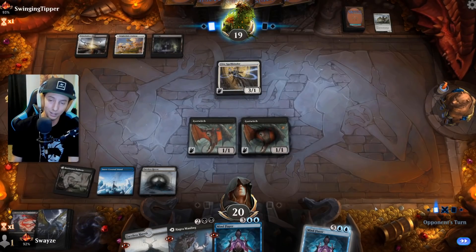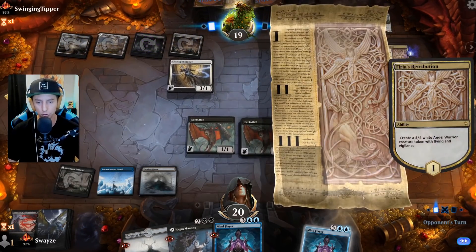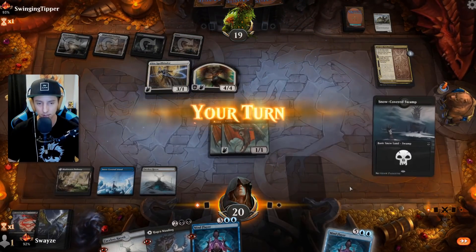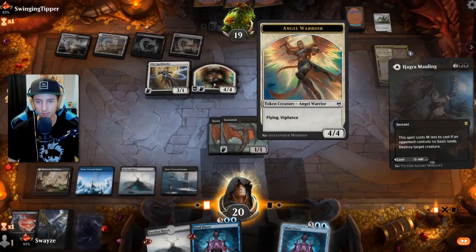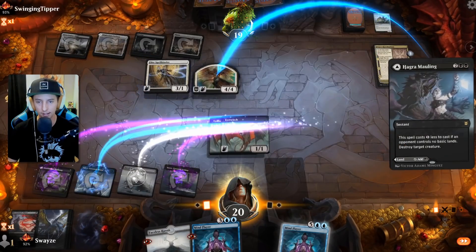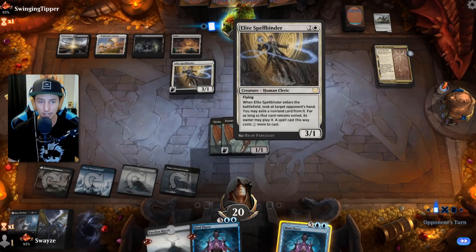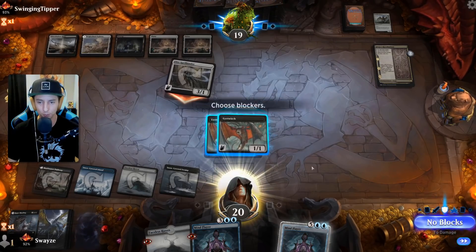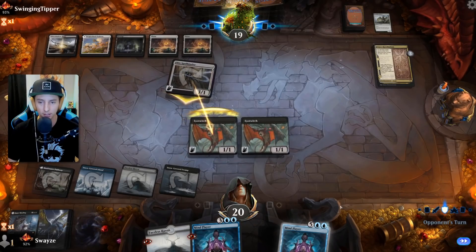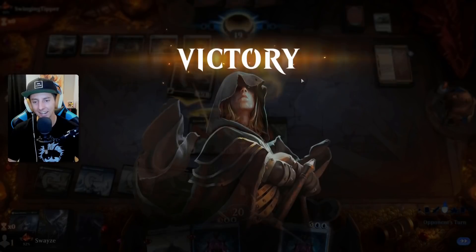Opponent knows my entire hand still — hate that feeling. Retribution — disgusting. That couldn't have been a better top-deck though because we really need to get rid of this before the Retribution hits that second saga chapter, or they'll just pick off my Eye Twitches for nothing. Spellbinder's not an angel so no harm no foul there. Spellbinder absolutely crippled from doing damage because of my Eye Twitches — they're still going to attack though. Bold move — I don't know if they knew I could kill it with Eye Twitch but it worked out.